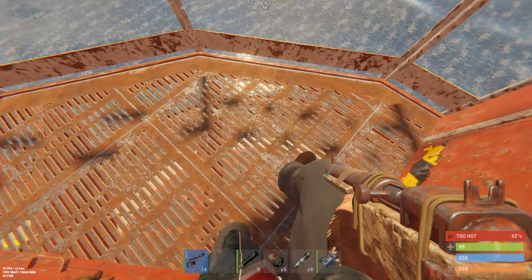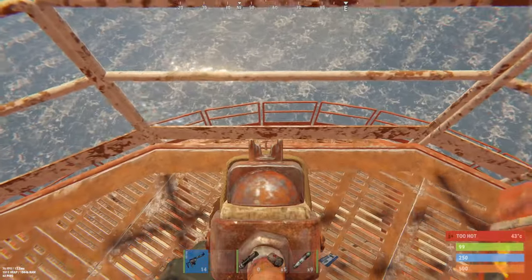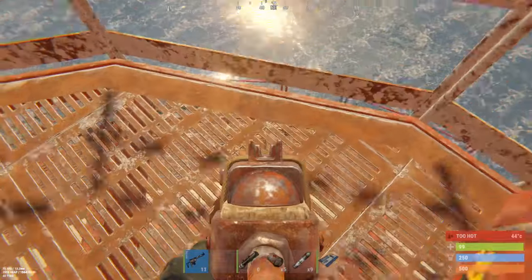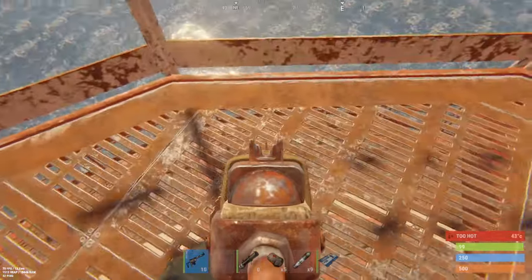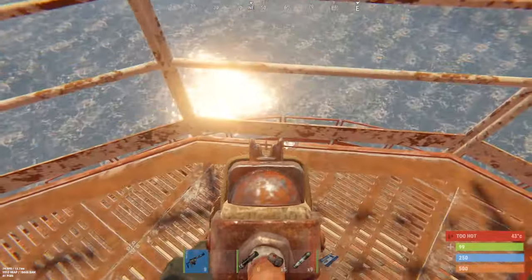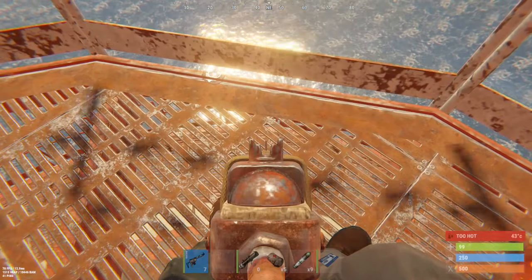The way you go about killing them is by uncrouching and shooting them through this gap right here. You uncrouch, shoot a bullet, then crouch again — just keep repeating that over and over again until you eventually kill all of them.